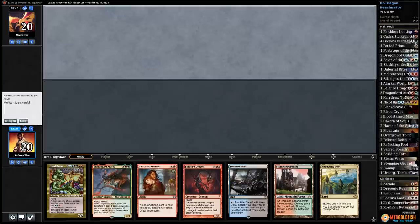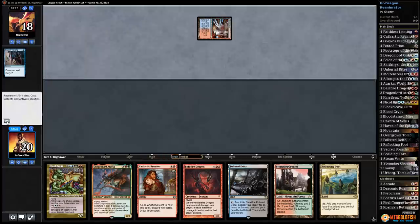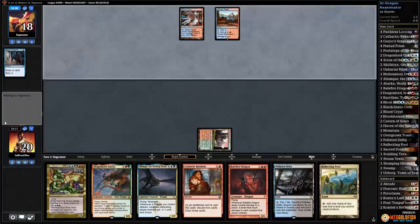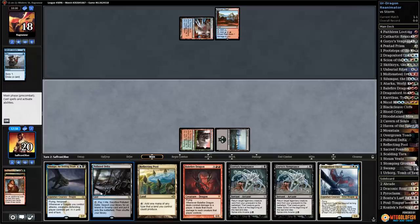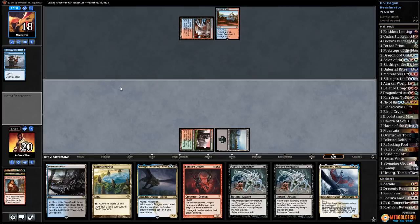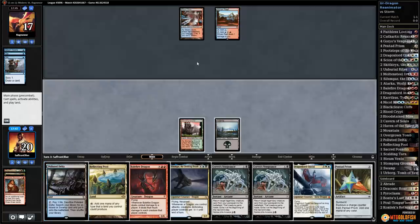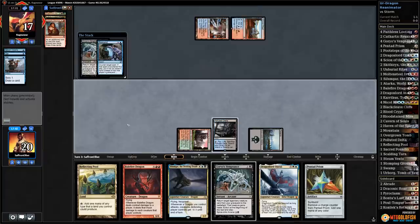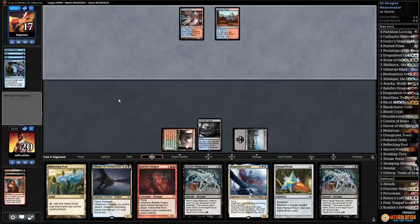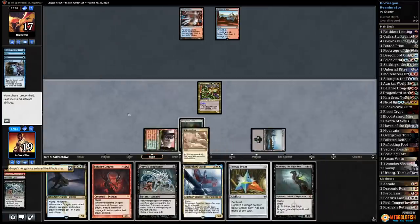Game three — we have Nicol Bolas. Looking at Cathartic Reunion on two, reanimate Nicol Bolas on three, and hope opponent can't stop it. Cathartic Reunion: discard, discard. There's Goryo's Vengeance! Opponent passes — Goryo's Vengeance, Nicol Bolas, come on — nothing! Pony has Remand. Pass the turn, then crack Polluted Delta, grab Overgrown Tomb — Goryo's Vengeance Nicol Bolas. Come on, no Unsubstantiate — echoing truth!